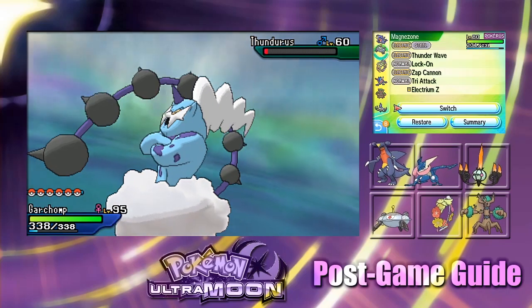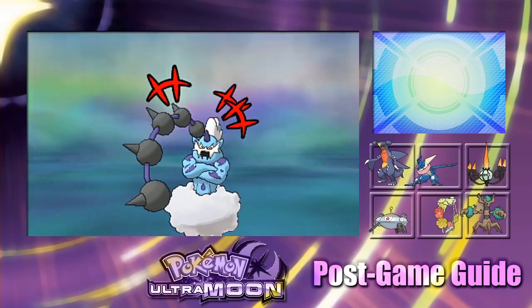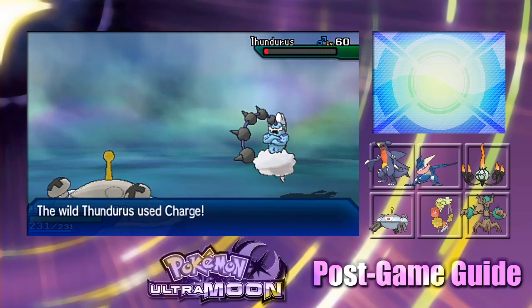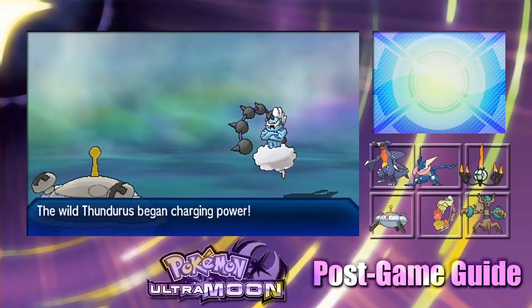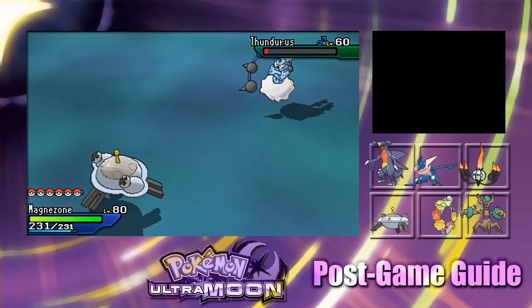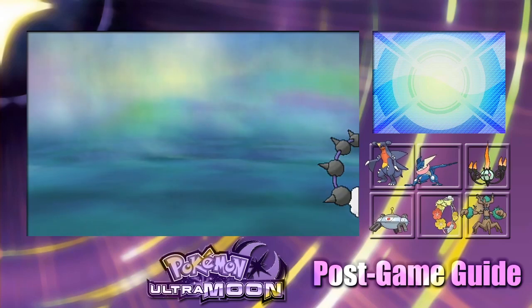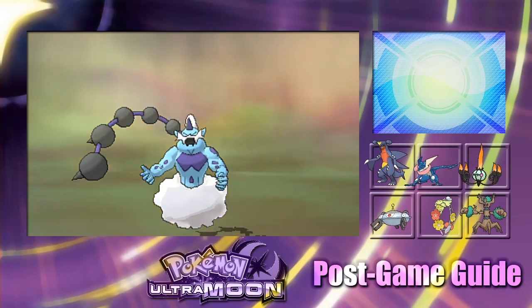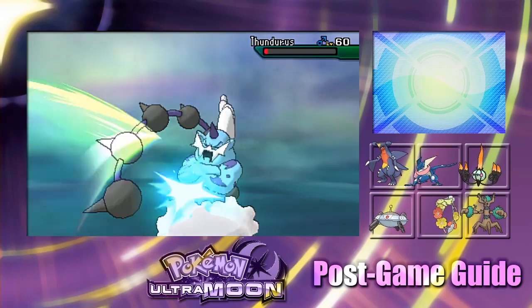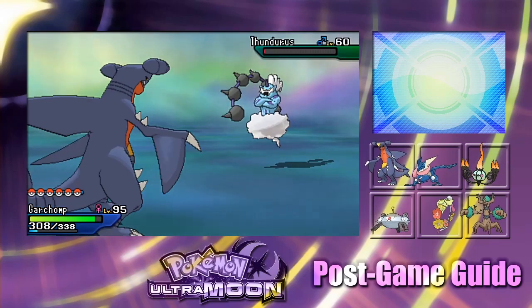Let's bring in Magnezone. Thundurus used Nasty Plot, raising its Special Attack. We'll try Thunder Wave — it didn't affect him. Let's switch back to our Ground type because Electric moves can't hurt us. We only need one more False Swipe and then we'll start throwing balls. Thundurus can charge all it wants — if it uses an Electric move, it won't hurt. It got a critical hit on us, but thankfully those are just physical.